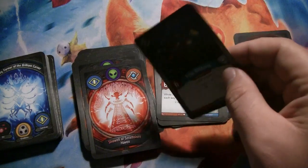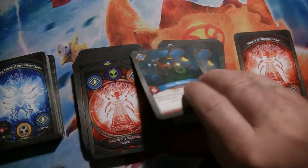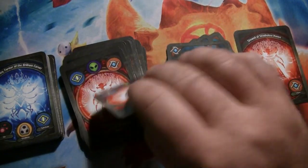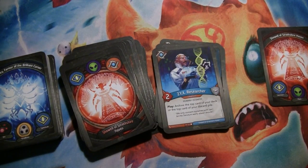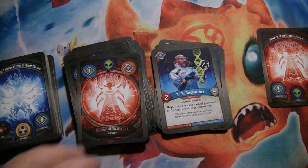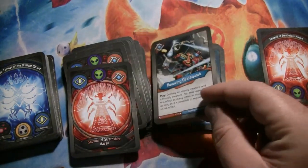Two copies of Titan Mechanic, who's 6 power, and when it's on a flank, everybody's keys cost 1 less. Library of Babel and the Titan Mechanics are all returning from Call of the Archons. Bionate Rupture and Igor are AoA cards. ZYX Researcher is a 2-power Human Scientist, and when you play him, you archive the top card of your deck or the top card of your discard pile. So if you have something super value in there, you can recur it for later — otherwise, just get that archive off the top of your deck, which is pretty great.